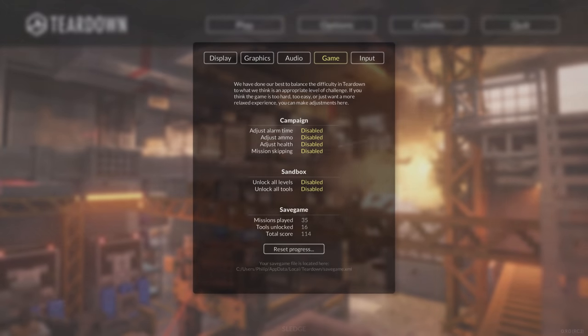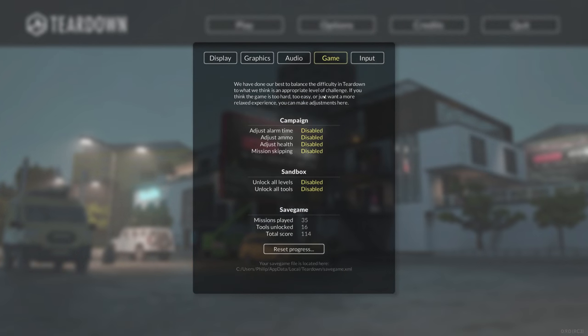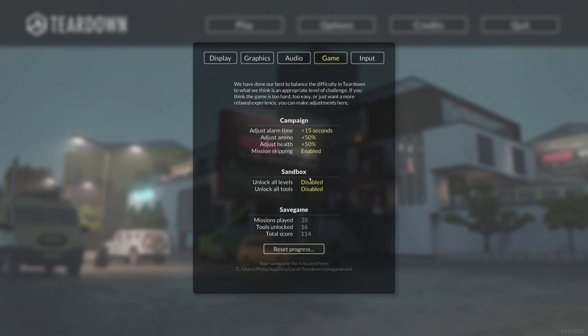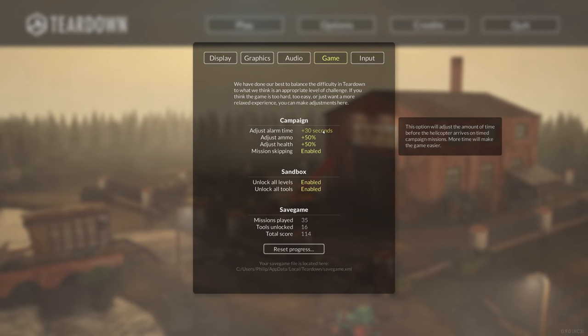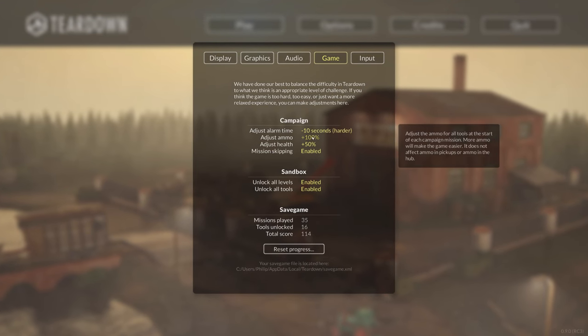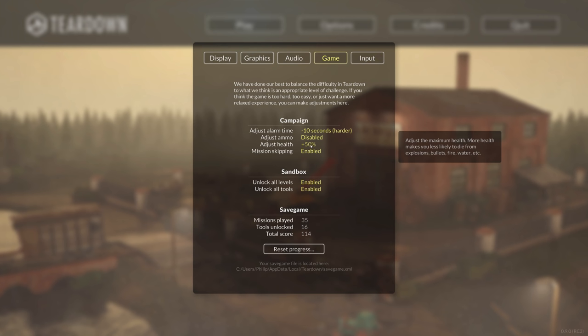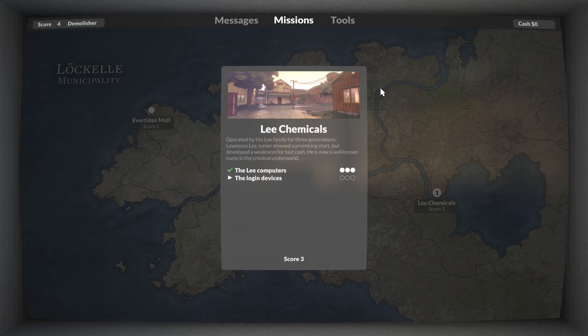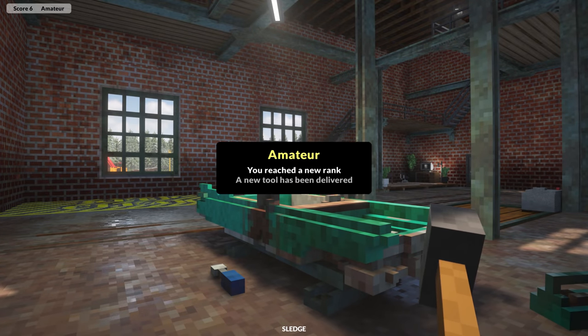When the game was first released, everything needed to be unlocked by grinding through the campaign. But it has received a few updates to make the game more accessible. You can give yourself more time, more health and ammo, and you can instantly unlock all of the weapons and maps in sandbox mode. And you can even skip missions in the campaign — any mission you don't want to play can be skipped. You can literally beat the game without playing a single mission if you want to.